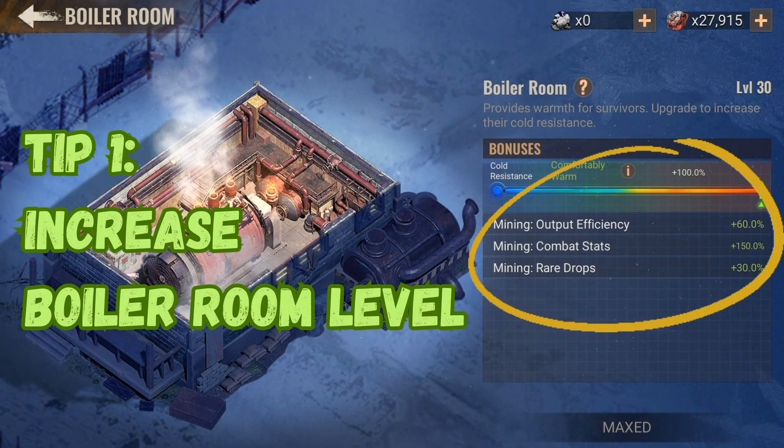On the one hand, it depends on the cold resistance in the boiler room. So my first tip is to improve the level of your boiler room, because this increases the mining output efficiency.